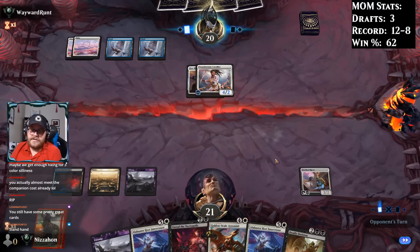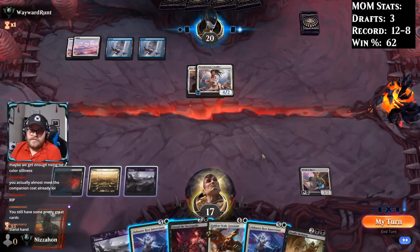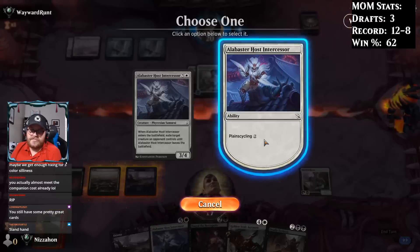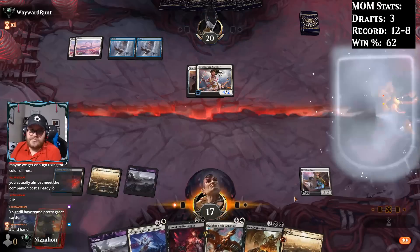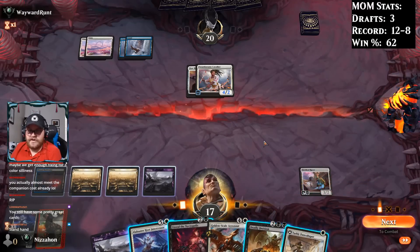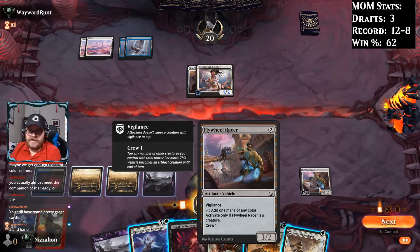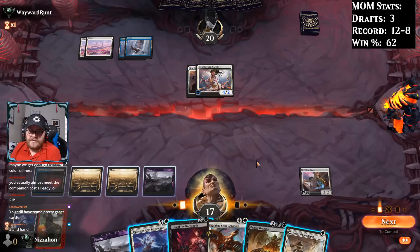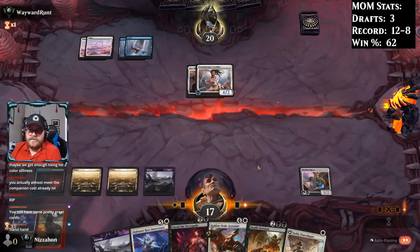We will be able to Derision it in the future — it's going to hit us for four first. I guess we're going to plain cycle one of these. Makes me think it's pretty likely they have some form of interaction to save their Cavalier. I think we probably pass the turn. I could cast this and play Dune Shaper which means I can crew the Racer, but if I cast Derision I can also cast the other Intercessor next turn. We're not under so much pressure that I feel the need to do something else.